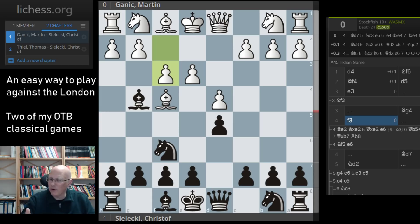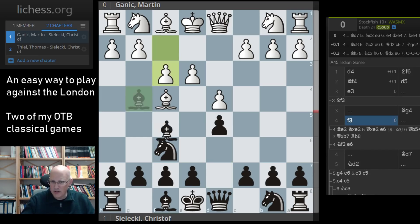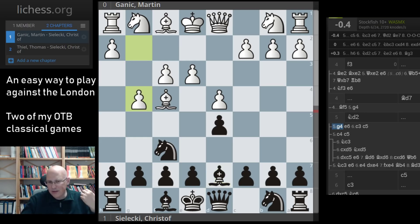So f3 is the only way to tackle bishop g4 with ambition. My opponent played f3 — the most interesting move — and black simply drops back to d7. This is not the most obvious square; d7 is very rarely a good square for a bishop. But in this particular case there's simply no other square. Going all the way back to c8 is too much, and the other squares don't look good.